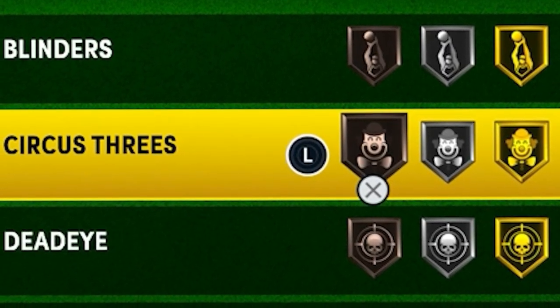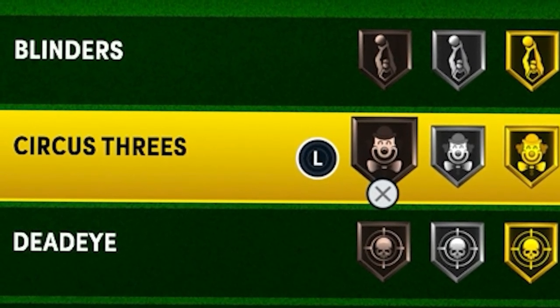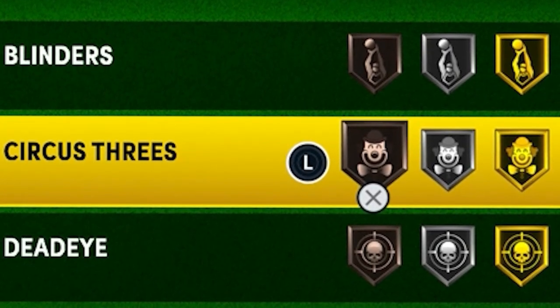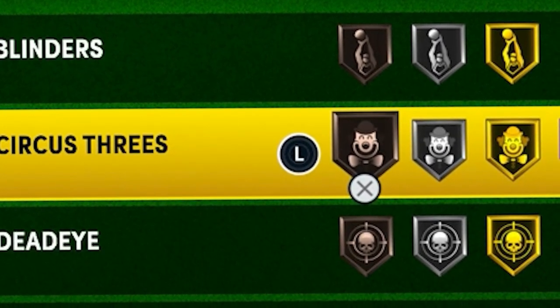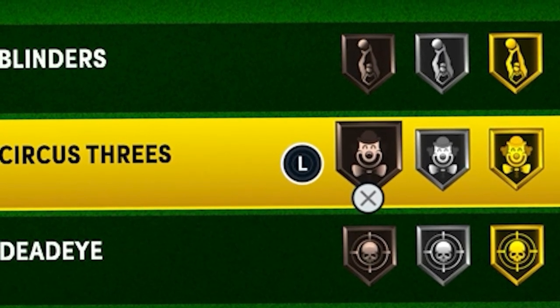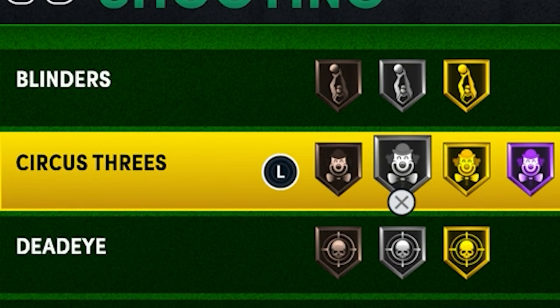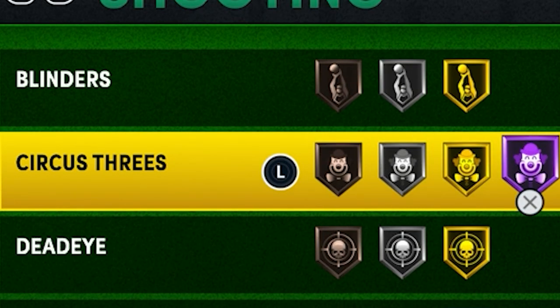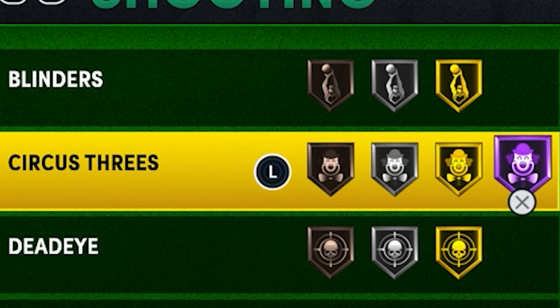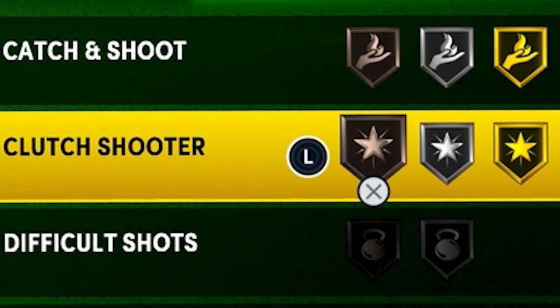Circus Threes is a good badge but I wouldn't say it's great. On my main build with an 83 three-pointer, I don't have this badge on at all and I can still hit moving shots at a pretty good rate because I've practiced the shot and know how to time it. This badge is not needed, but it is still pretty good. If you have Hall of Fame you'll probably want to put it at Hall of Fame, because the jump from gold to Hall of Fame is really good.